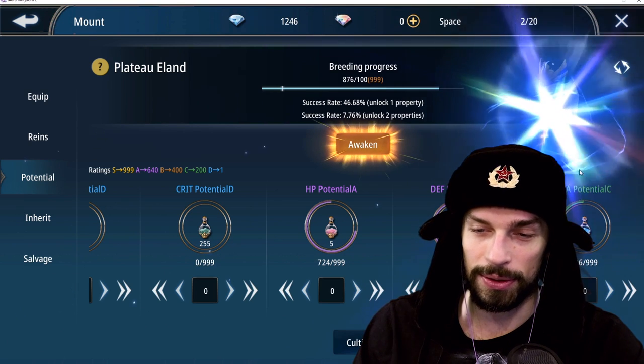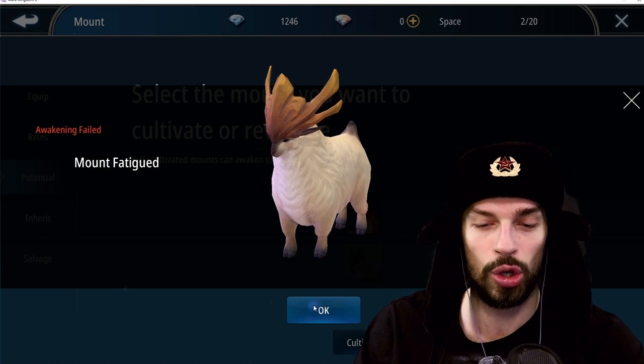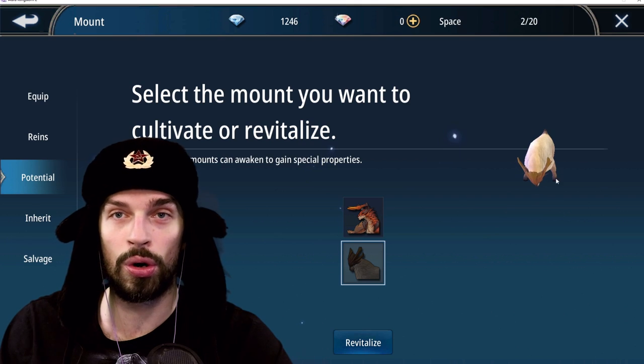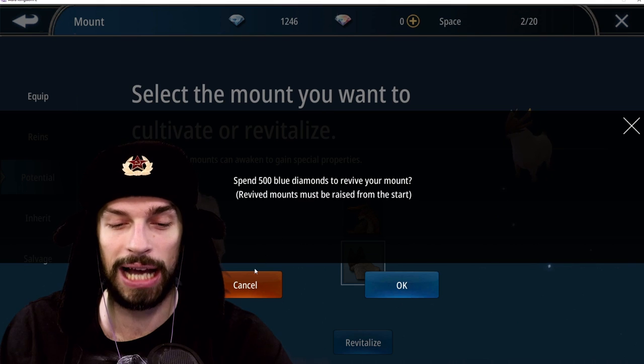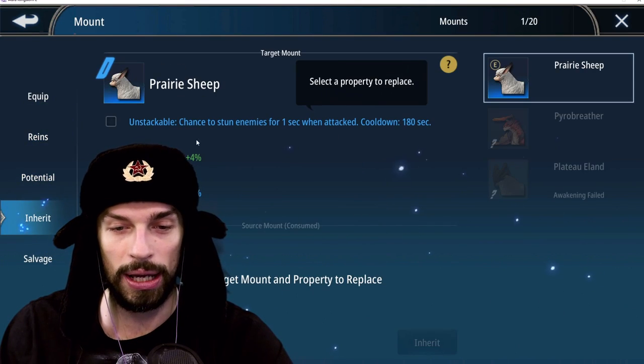Oh my god, I'm so nervous. Awakening failed — we lost the mount. We lost that poor thing and got nothing. That's how the chances work. We can resurrect it for 500 diamonds, but I won't do that right now because I don't want to waste that on it.